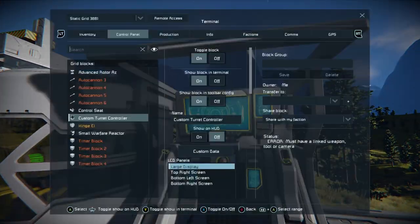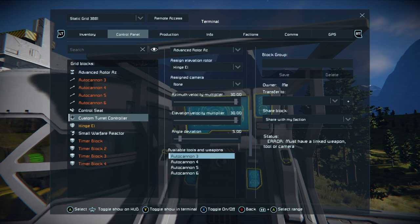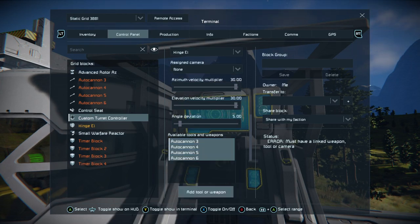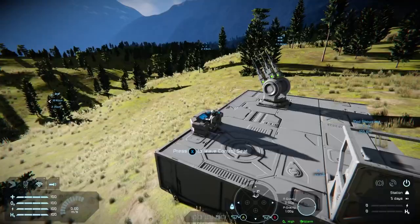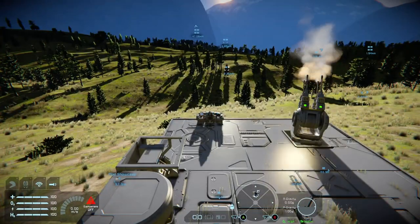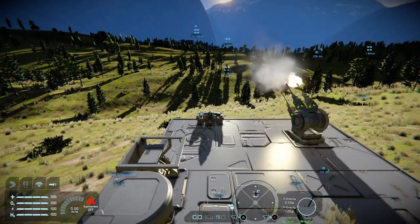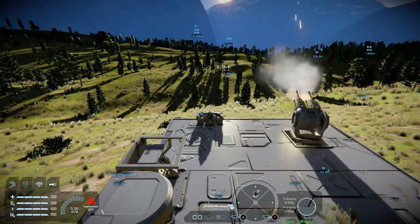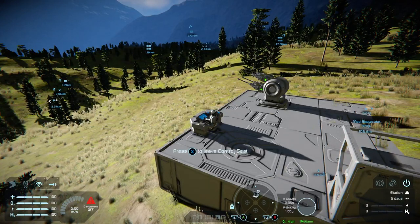Go to the custom turret controller and add in our four autocannons using 'Add Tool and Weapon'. We have correct positioning — throwing immense firepower. Now here's the timer block stuff.